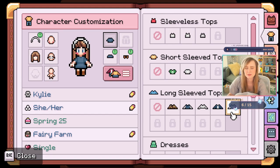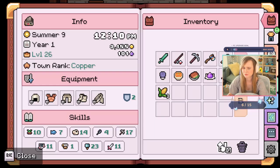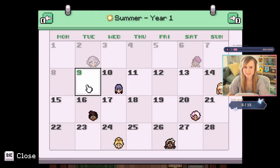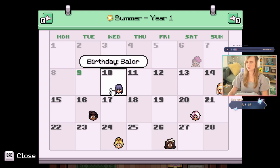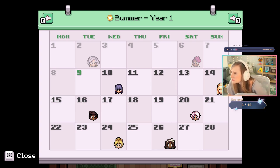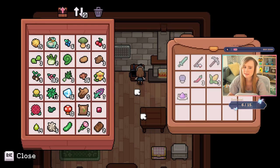I don't have the recipe for pizza. It's probably a really high ingredient one, I'd imagine. What is today? Today is a night. Tomorrow is Balor's birthday, and Balor needs stuff that I don't have. He needs a perfect emerald. I have an emerald, but I'd like to get a perfect emerald. Should we go to the mines, maybe?